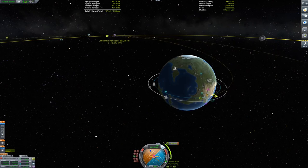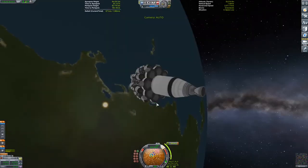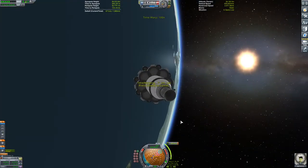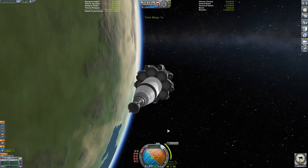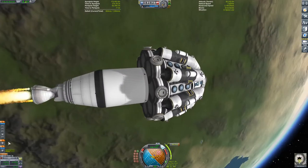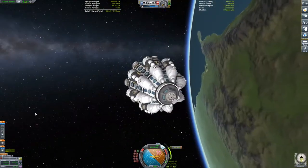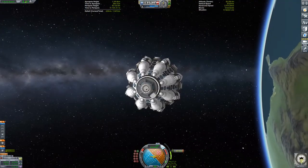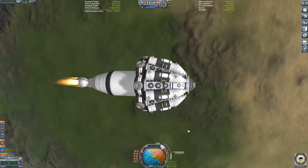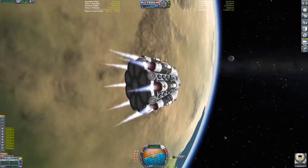While burning for our Mun encounter I ended up using up all the fuel in that stage, which is completely fine. Then I ended up burning with the aerospike engines — just burning the last bits of fuel in that stage and then decoupling and burning with those aerospike engines.